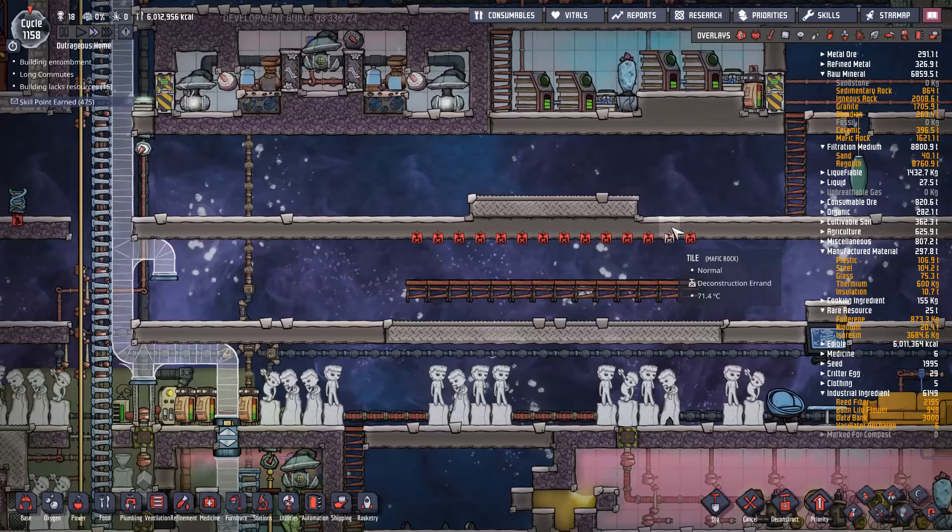I'm going to hook this up so it only turns on when we hit a certain amount of critters in the room. I'm going to set this to 64 critters. Until there's that combination of eggs and voles in the room this conveyor loader will not turn on. The theory is we should build up to a nice high population of voles, and once it starts getting too big we'll start taking the eggs out of the room.